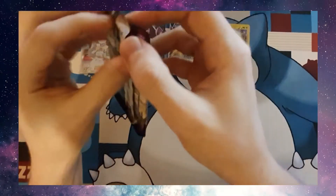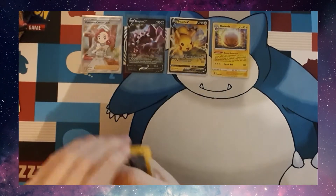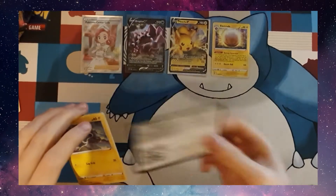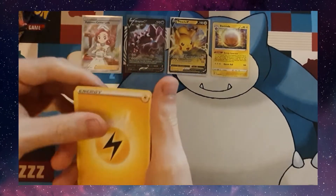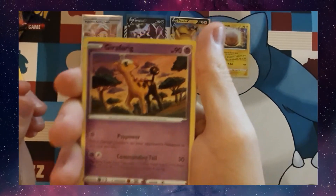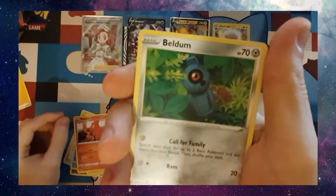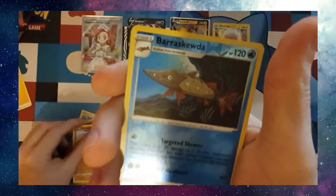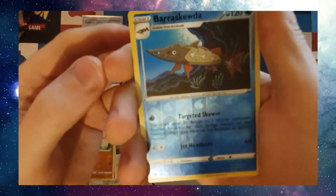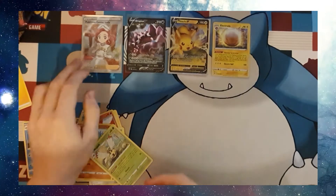Last pack to see if we have any better luck in here. Code card. Electric Energy, Girafferick, Alistair, Kramerin, Blitzel, Slugma, Beeldum, Milcery, Wooper again, a Reverse Holo Baraskewda, and a Ninjas Regular Rare. Happy with this at least.